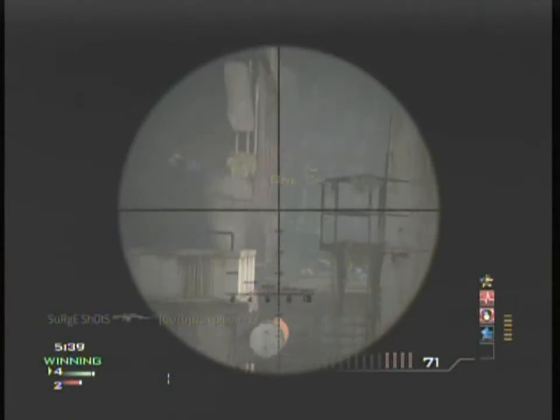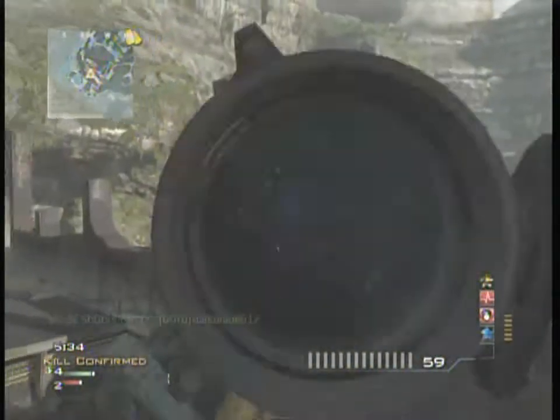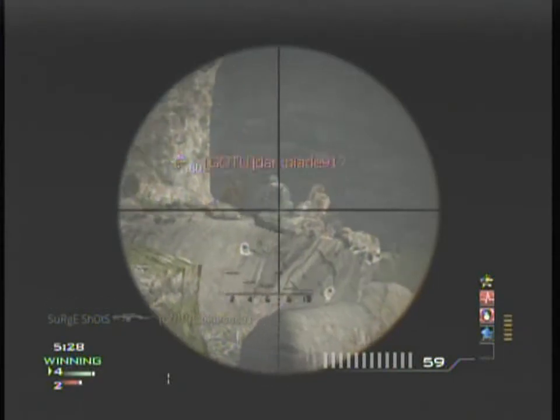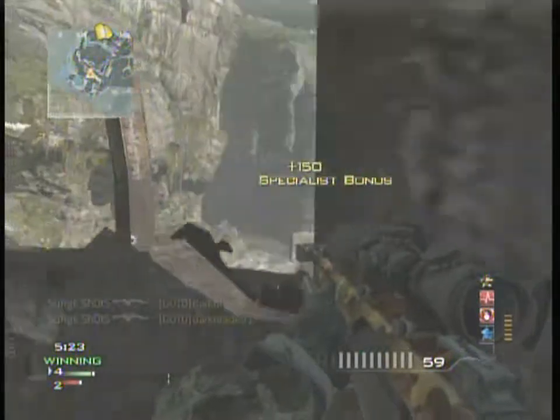If you can get those three, what you basically need is a sniper rifle, marksman perk, and that's really it. That's all you need for this. And you don't even need marksman if you've got a really good keen eye for who's down there.